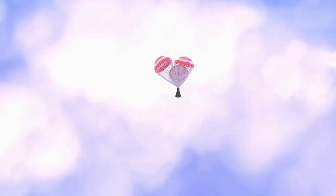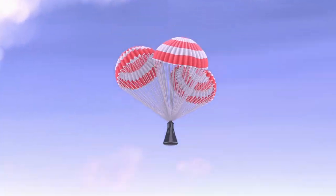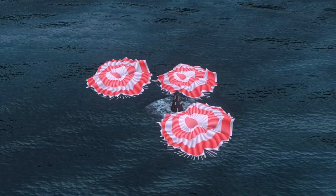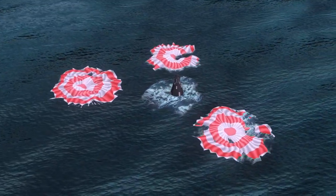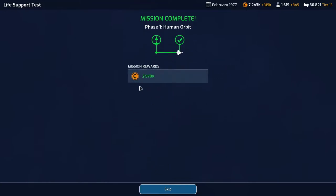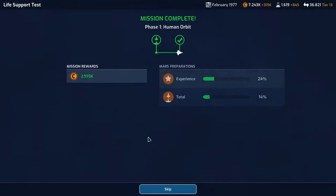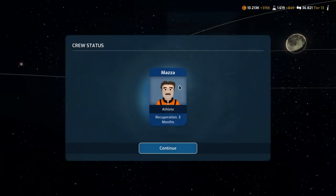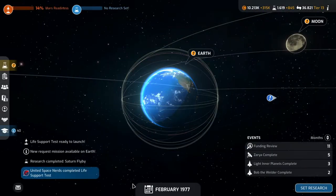That's the mission complete and we have splashdown for the Mercury capsule — not very often we send Mercuries into space. Human orbit 1980 plus bonus: 2,970,000. We have more than 10 million and MASA is recuperating.